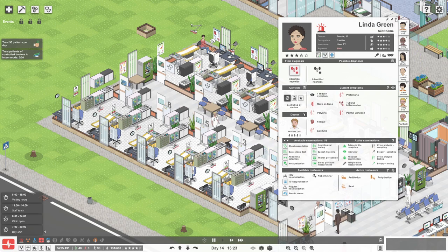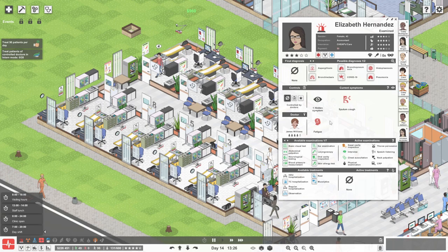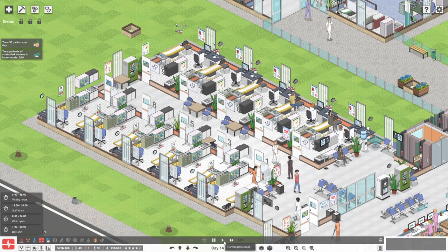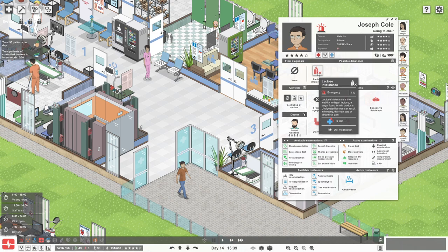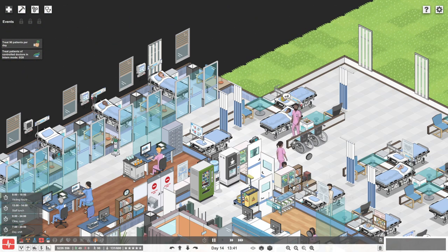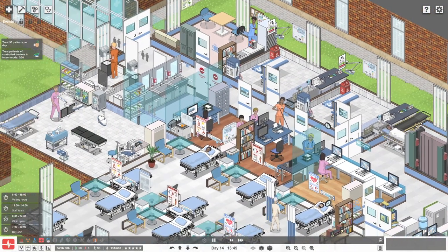Well, it's all going fairly swimmingly. We've just got to treat a load of patients. Linda Green — you can go home. You've got chicken pox, antivirals, and you can go home. Elizabeth — it must be sinusitis. Elizabeth can go home once she's had her medication. Joseph Cole has lactose intolerance — just needs some diet modification. The visitor in the lounge is an accountant visiting Robert Young. I was also going around making sure every common room has a fridge, because staff get fairly angry if they can't access food.